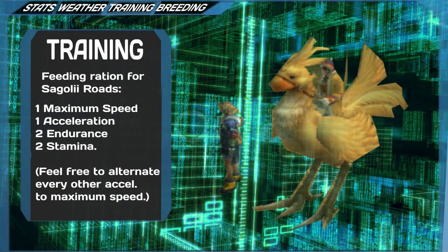For this track, I would go for this 6-feeding-session ration: maximum speed 1, acceleration 1, endurance 2, stamina 2. This spread should let you maintain decent speed throughout the entire run and let you mostly achieve upper-half placements, resulting in higher MGP rewards, experience and rank ups. Sengoli Roads doesn't really feature a whole lot of rough terrain or major turns, so cunning is largely optional here.